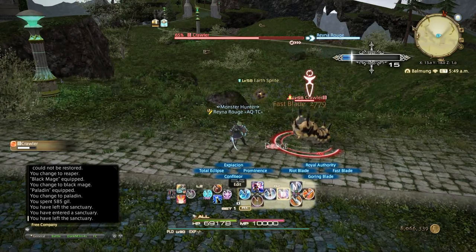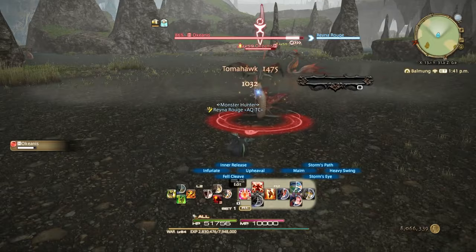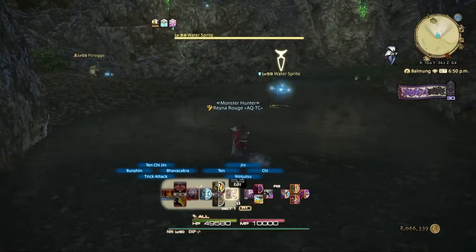If you start your adventure in the desert city of Ul'dah, you can choose between the sword-wielding gladiator, the fist-fighting pugilist, or the staff-waving thaumaturge. Gridania and its forests will offer you the lancer, the conjurer, and the archer. Finally, the port town of Limsa Lominsa has the axe-wielding marauder along with the magical arcanist. You can also unlock the rogue in Limsa Lominsa, but you can't begin the game as one like you would with other classes.